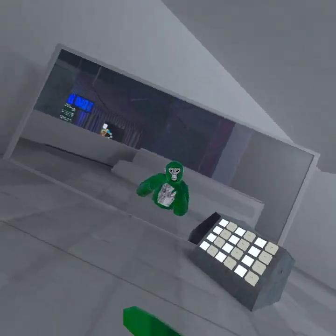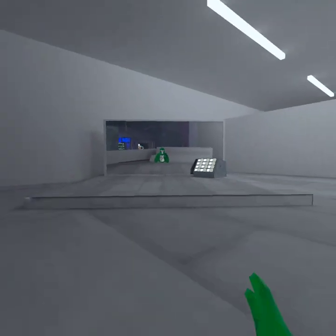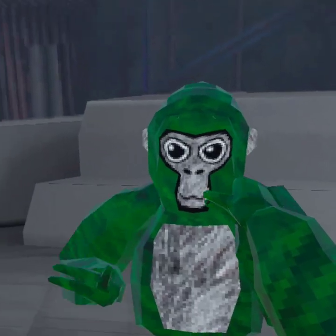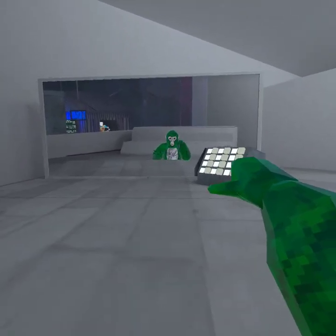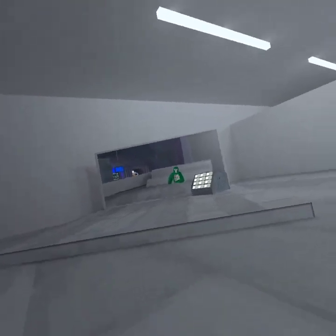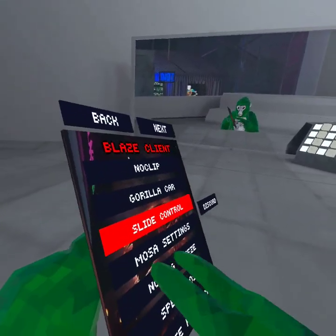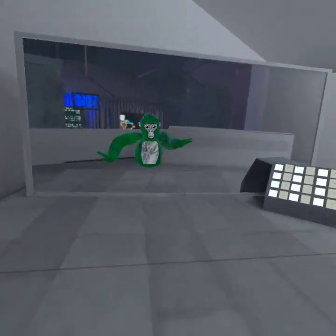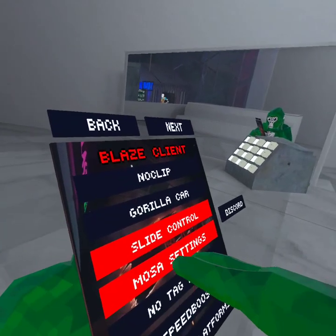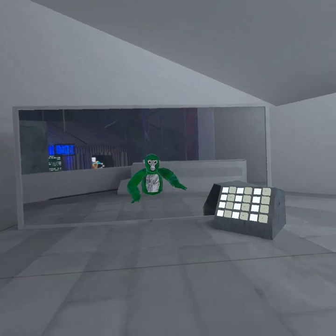Next we have Gorilla Car — I forgot what this does, but if you hit this you go one way and hit this you go the other way. There's also slide control, Moses settings, no-tag freeze, and speed boost.